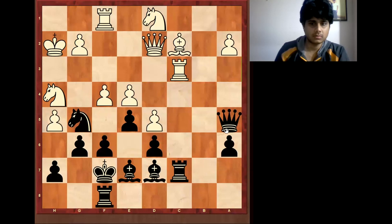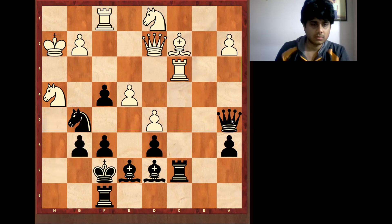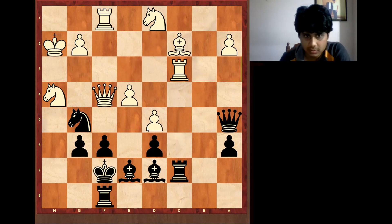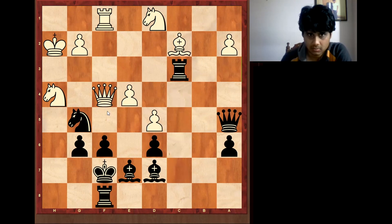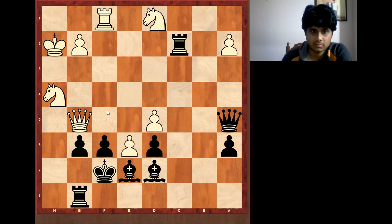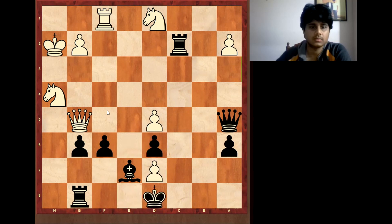He played f4. There is another thing: don't be afraid of ghost attacks — the attack which does not exist. Out of desperation he played queen g5, but all this attack is nothing. We respond queen g5, rook g8. e5 — they open to c2 — e6.